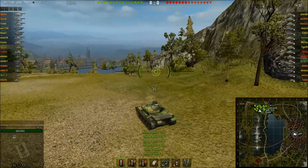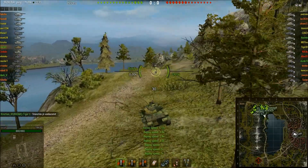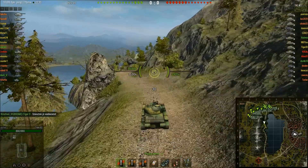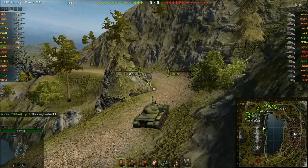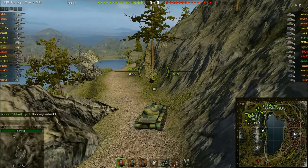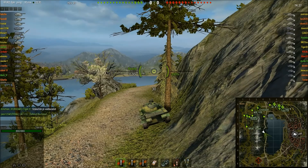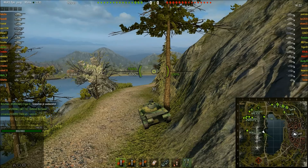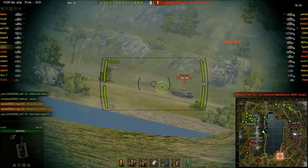I do this in most of my games on Lakeville, whether I'm in a medium or a scout tank — heading down the middle to, first of all, stop enemy tanks from spotting our tanks heading into town, but also to get spots off for my team on their tanks heading into town. I'm going to sit here and let my binocs kick in. No enemy scouts spotted, so that is good.